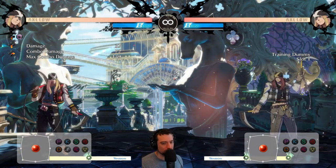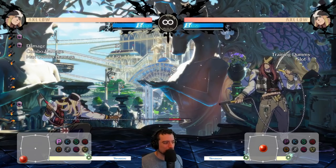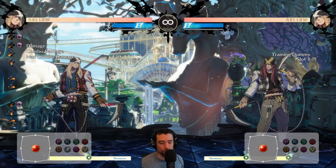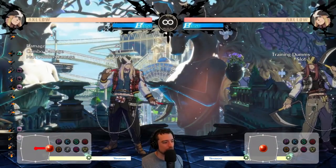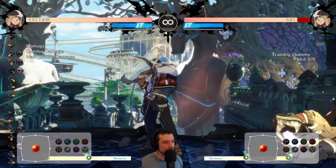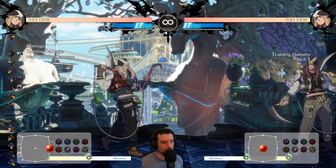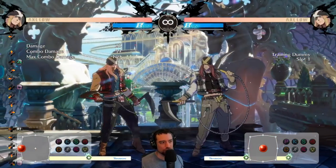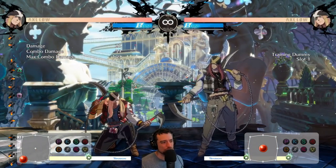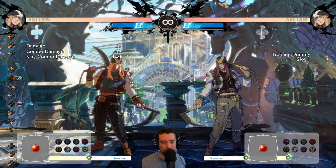Your 2P is a good low check. If your opponent is running in and you just need something quick to stop them, that's generally what your 2P is for. You can also cancel into specials — you can buffer it into 214S to catch a run, or Rensen. Generally if you're going to throw that out, you should be canceling it. You just have to be mindful of what range they're going to be at when you cancel it.